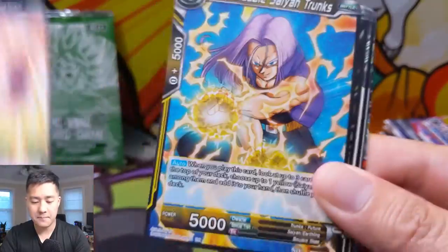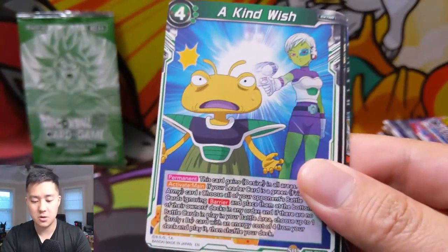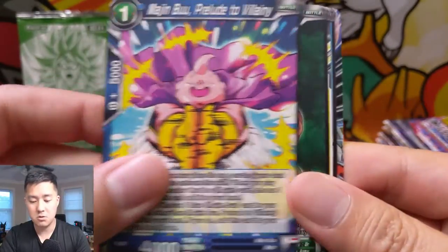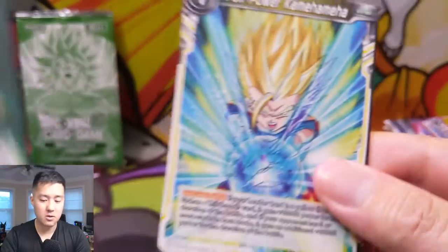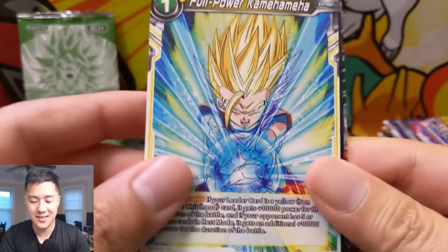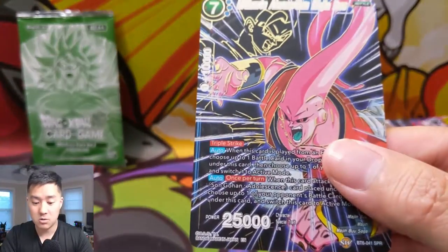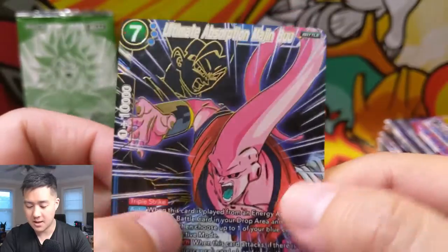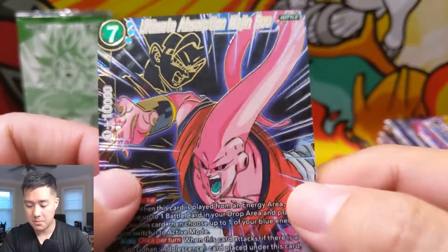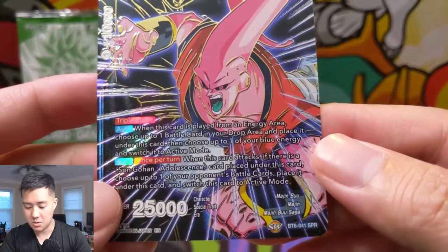We got a Super Saiyan God Vegeta, Kind Wish Majin Buu, Broly — this looks like a kind of weak version of Broly — a Loyal Kikono, and then Ultimate Absorption Majin Buu. Oh, here's our SPR! It seems like you get one SPR per box, which is pretty cool. Looks like he just absorbed Goku or something.